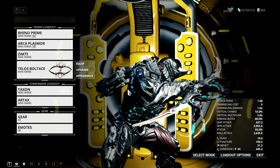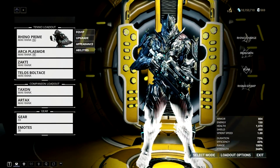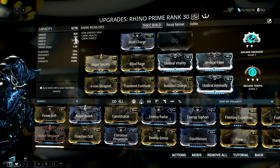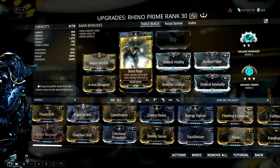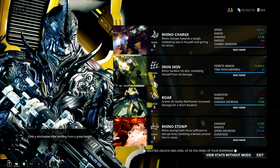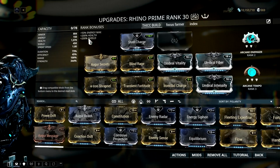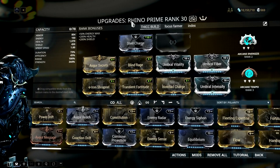Take note that this is for a solo setup or if you don't have any specific frames to group enemies on your team. If you have a Nydas, Vauban, or any frames that can group enemies, then it would be much better. It may be the same setup but my Rhino build has changed a lot. I would just like to say that this build is highly inefficient — I have no Primed Flow and only use the base energy of Rhino, and I have Blind Rage on which makes the energy cost of each ability insanely high.